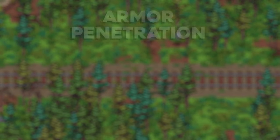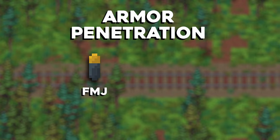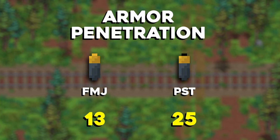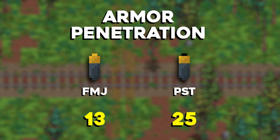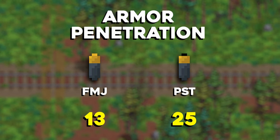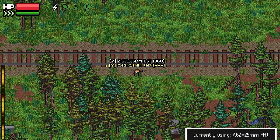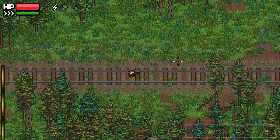There's only two ammo types for 7.62x25 in the game. FMJ has a pen value of 13 and PST has a pen value of 25, but it doesn't have any damage loss. Typically when you get an ammo type with more penetration, the damage falls off to balance it out, but PST has no damage loss, which is actually pretty sick.